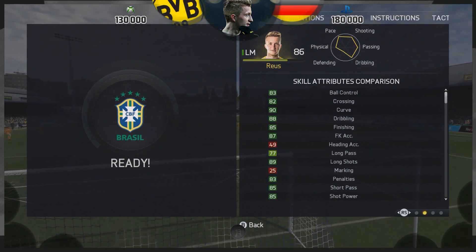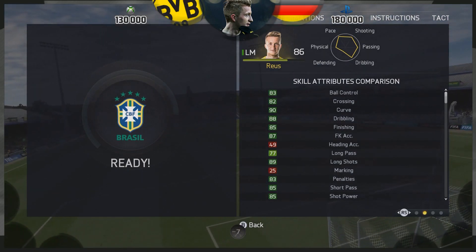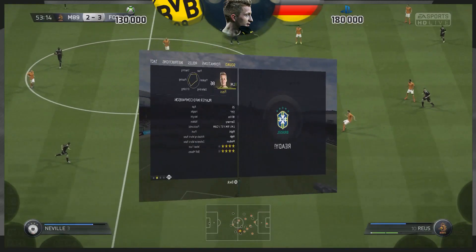And then you're looking at these — again, more greens: ball control, dribbling, curve of 90. Looks fantastic, finishing of 85 as well. That is bloody brilliant. And like I said, he's got a four-star skill moves and a four-star weak foot.